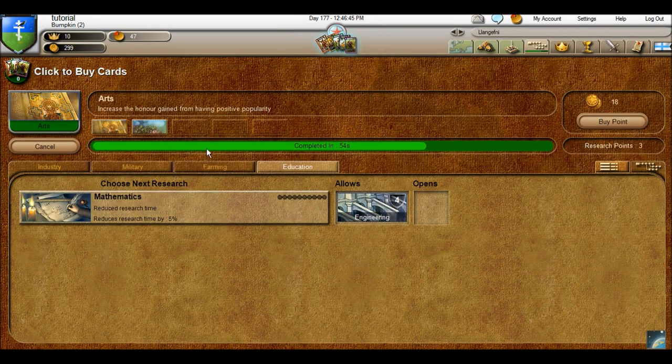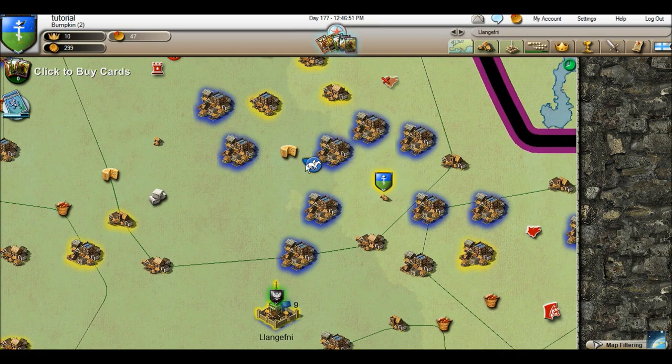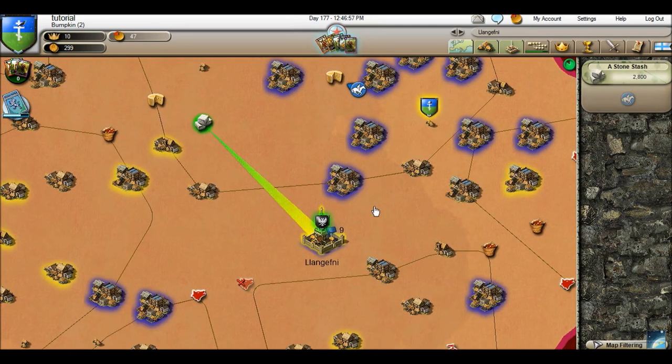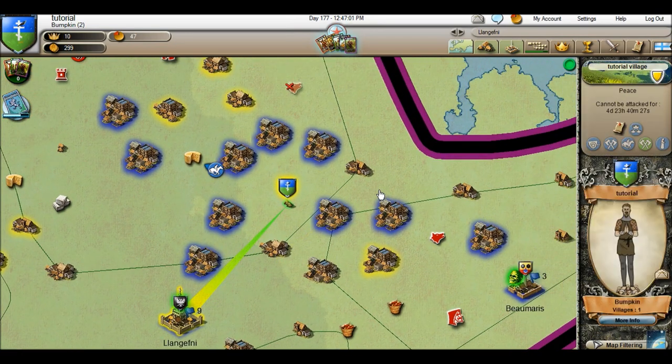That quest is completed. Like I said, starting out you always want scouting so you can scout resources. Say for instance I needed stone now — there's a stone resource stash here. Scouting is really what you need early on.